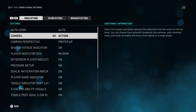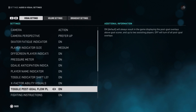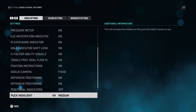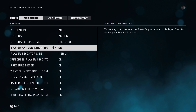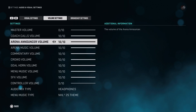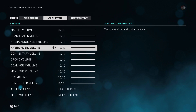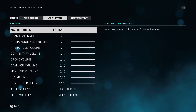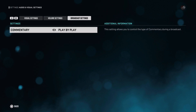Let's go to audio and visual settings — pretty self-explanatory. There's auto zoom and all the visual settings you want; you can just try different things and see what you like. For volume settings, you can adjust everything. I have the master volume at zero so I can talk over the game, but normally I'd have it higher. Broadcasting settings let you get play-by-play — only for goals, or off. I like the play-by-play; it's actually pretty good.